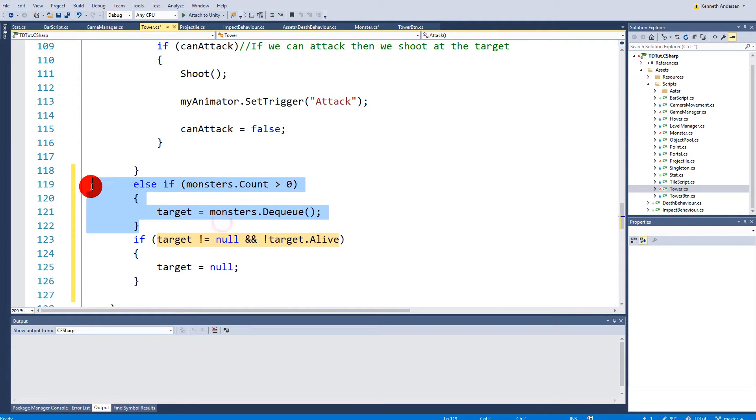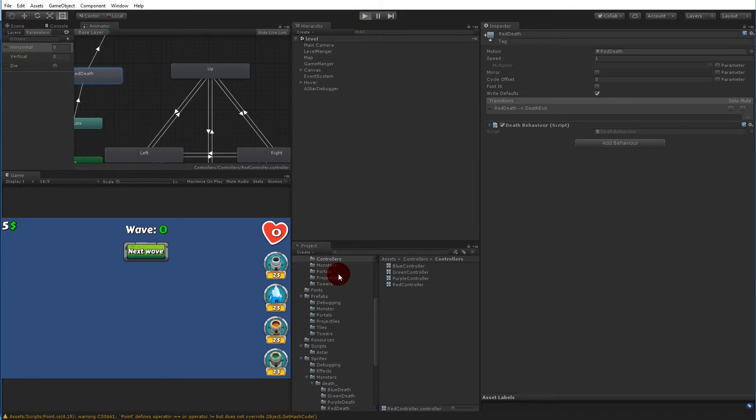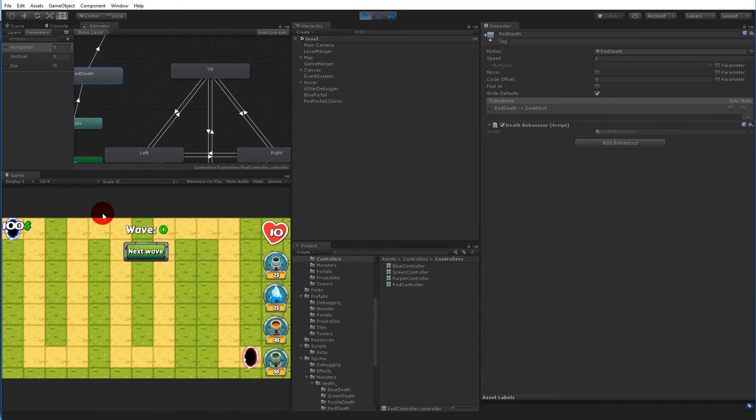If we save and try spawning a wave with two monsters, we should see retargeting working. We kill the first monster, start the next wave, and now when the first monster dies the tower should immediately retarget the next one. And there we go — now you can see they target the red monster right away.